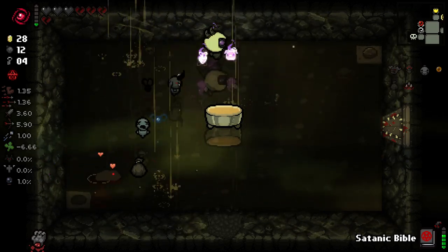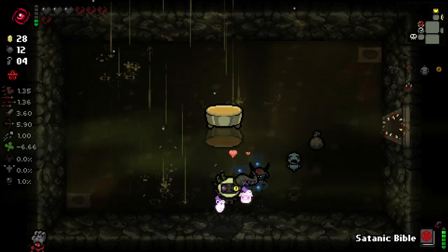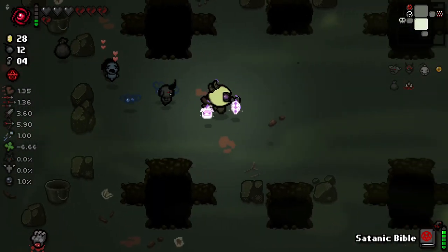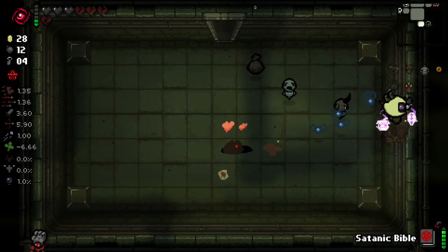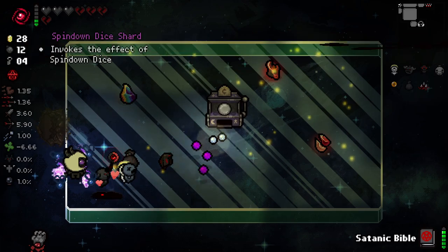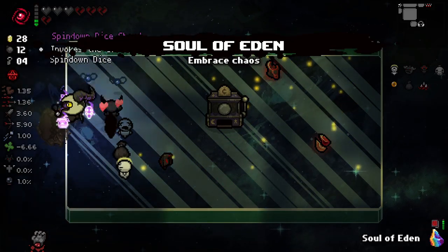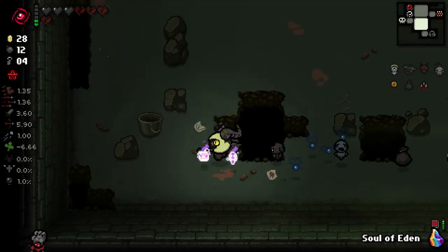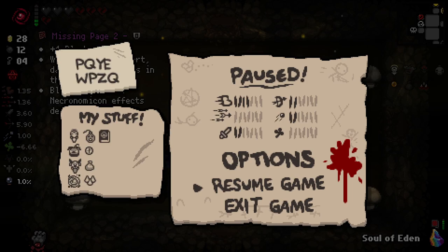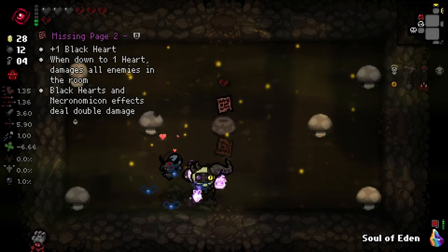It said I was gonna get ahead of the Keeper out of that guy - it absolutely lied to me. We got a smelter thing here but unfortunately I don't think we can really use it. Oh wait, we started with the Left Hand - I didn't even notice that, I'm so dumb. Anyways, I'm going to try and charge up my Quasar. Oh hello - we'll definitely take Soul of Lilith here. We got a Godhead baby! Let's do a little bit of research here - Missing Page 2. What does that Spindown into?